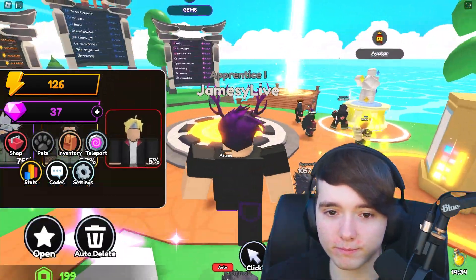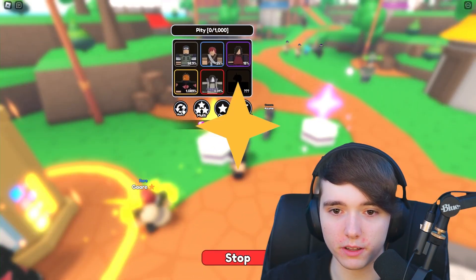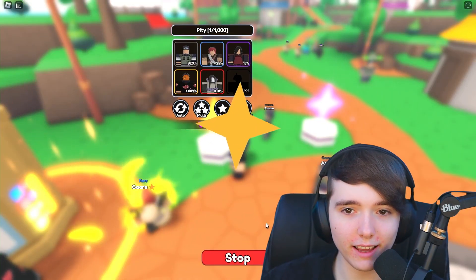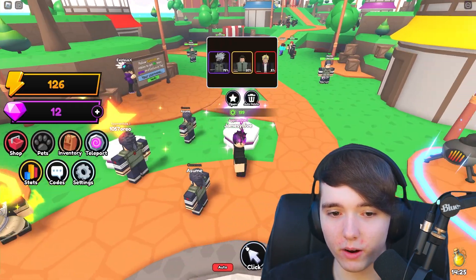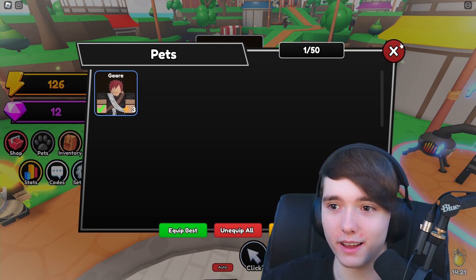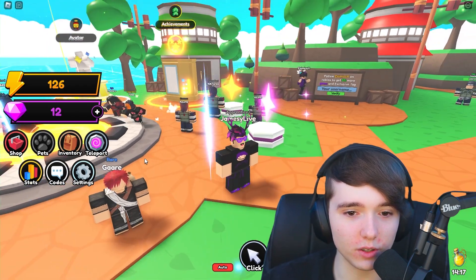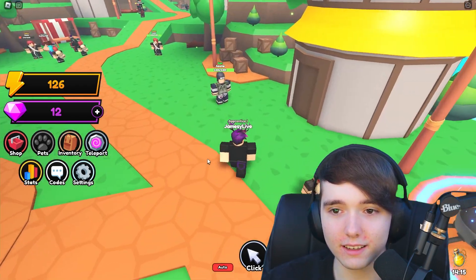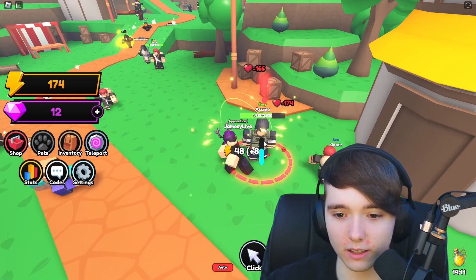We get a rare character — kind of crazy to call this a pet, but we've got this dude with us now. So now we should be able to beat enemies quicker. That gem boost has already helped us a lot. I'm doing a lot more damage — normally pets attack with you.